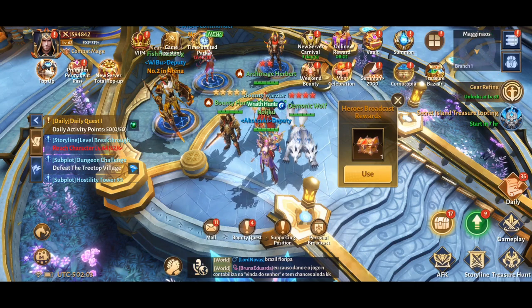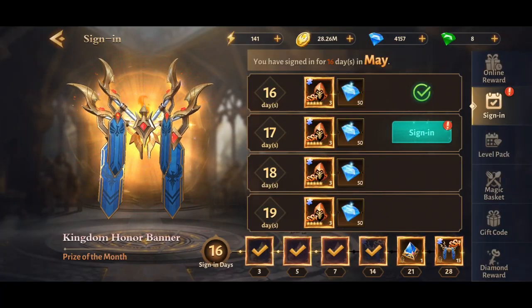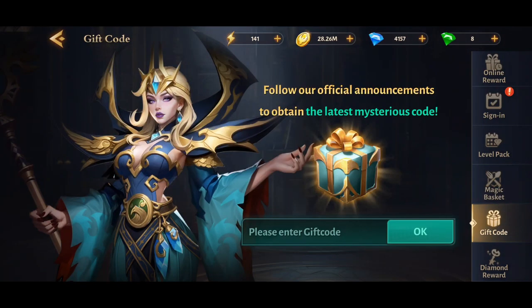Go to Welfare and every day you can collect some more stamina at two set times, so definitely do that every day. There are also some codes out there — they're not that great but you can search online and find them.